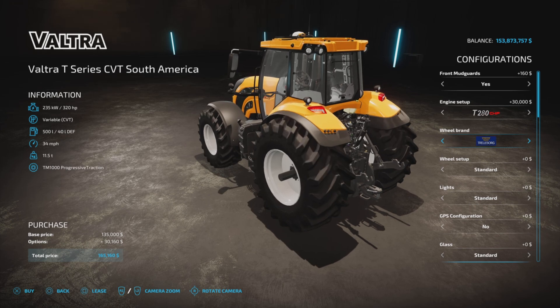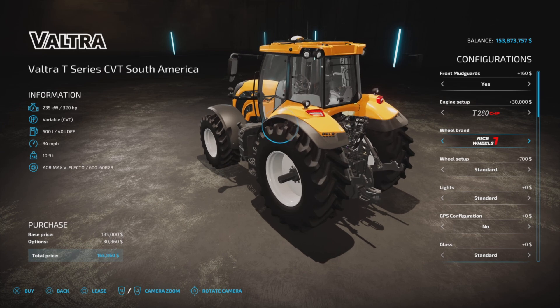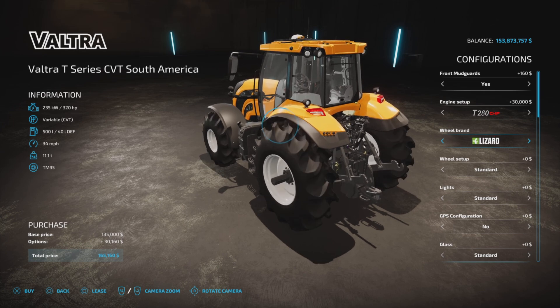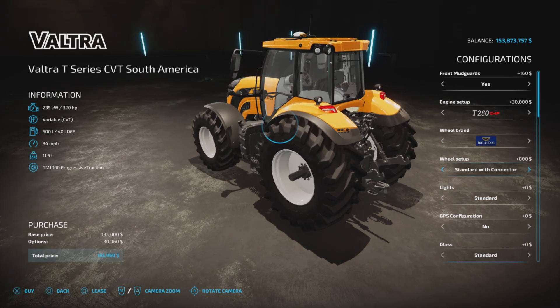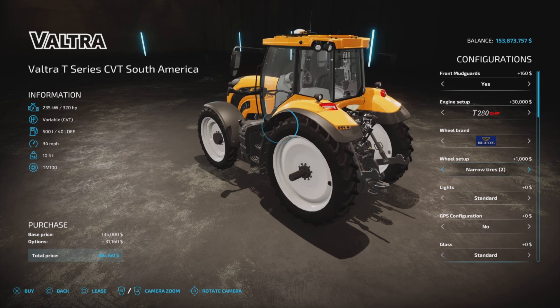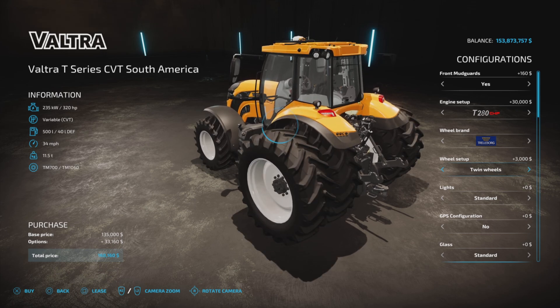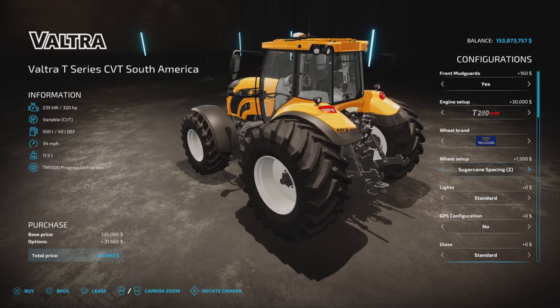Wheel brands available include Michelin, Trelleborg, Midas, Continental, BKT, Rice Wheels 1 and 2, Lizard, and back to Michelin and Trelleborg. There are a bunch of wheel choices — many of them are very similar to each other.